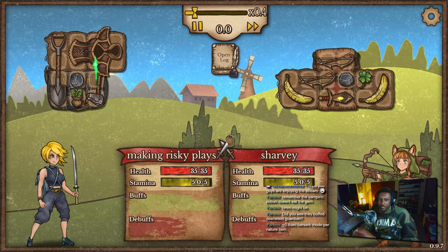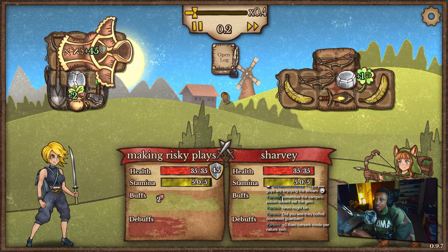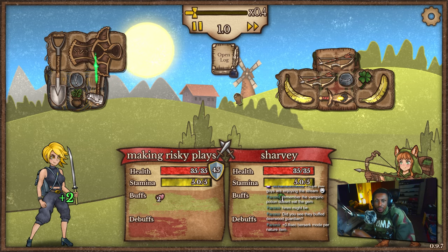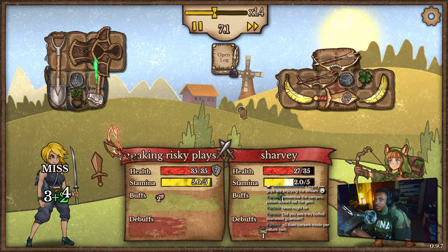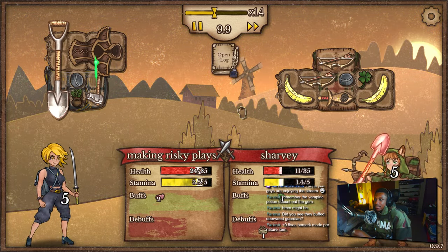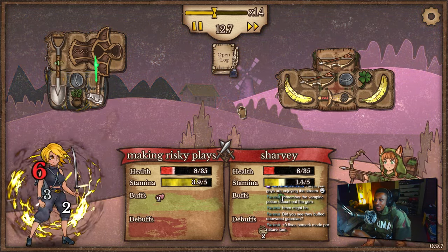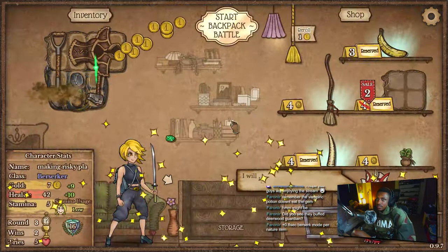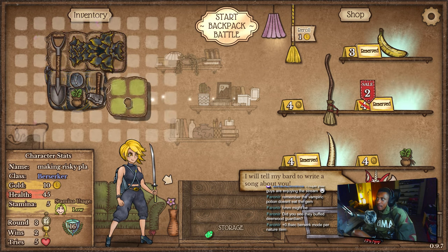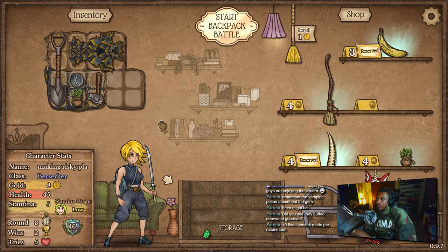0.8 second berserker mode per nature item — what was it before, 0.5? That's a kind of a big buff. Triple bows and arrows with double banana — not good. Berserker mode save me! Let's go, GGs. W berserker mode as always.